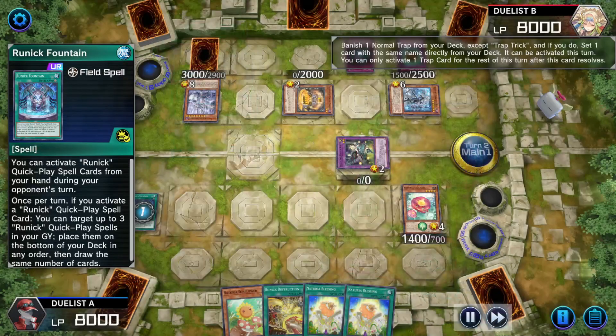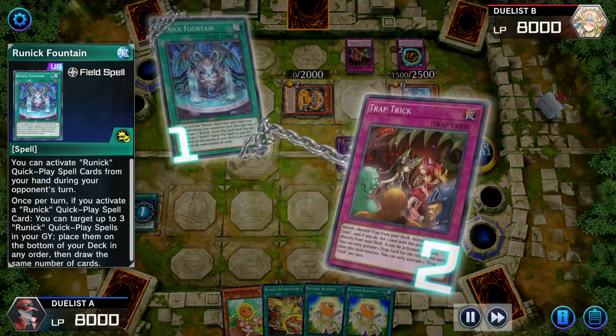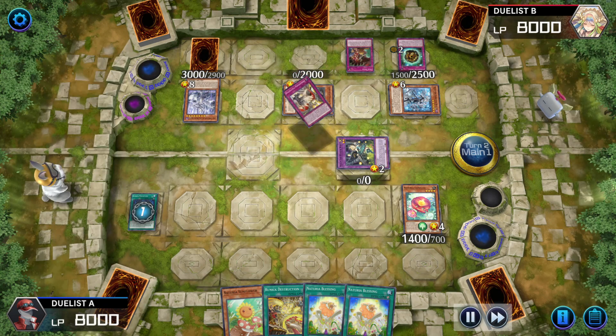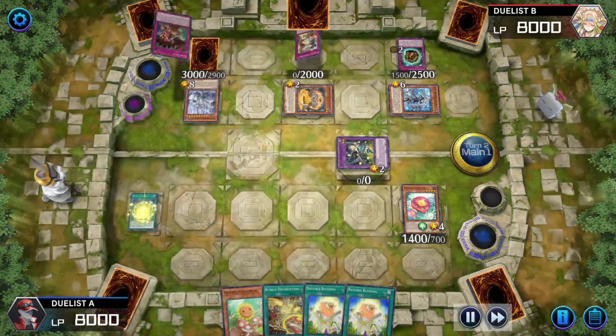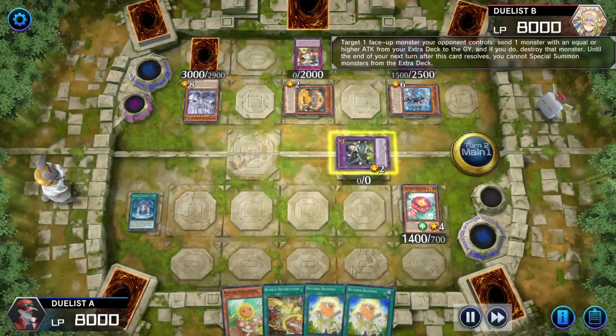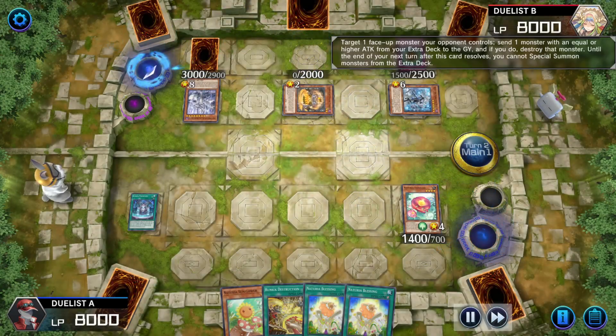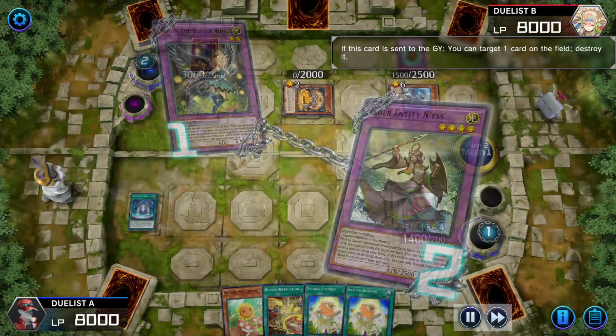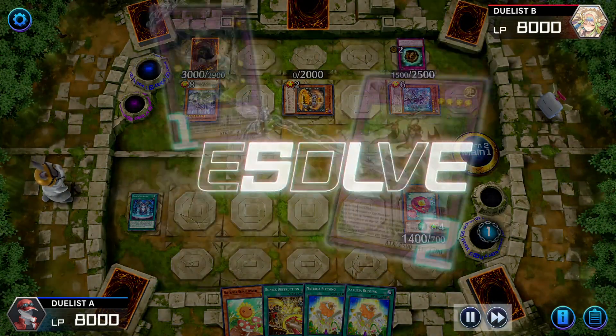Runic Fountain is activated; Trap Trick is activated in response, sending away Dogmatika Punishment and setting a new one. Activates that Dogmatika Punishment targeting Hugin — sending away Entus. Hugin's effect when destroyed puts it back in the extra deck, and his effect when going to the graveyard targets Runic Fountain to destroy it.